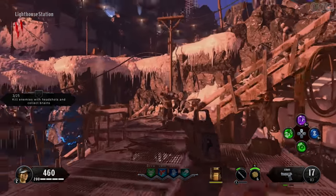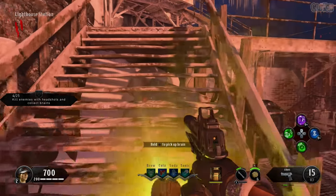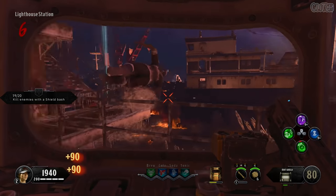Next is the dummy at the lighthouse station. The first challenge will be to collect 25 brains, which you get by killing zombies with headshots. After you complete that challenge, accept this carpenter to start the next one, which is to get 20 kills with the shield bash.